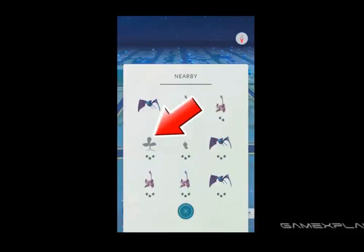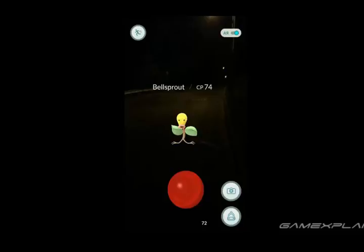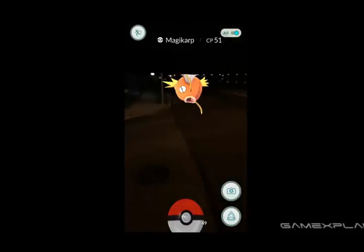Once the Pokemon's footprints drop from three down to two or one, it should be easier to repeat this process to further narrow it down until it appears on the map. Then bam, we've just snagged ourselves a Bellsprout. And if you have some friends who want to get in on the hunt, it'll be even easier since that one Pokemon will appear for everyone. This makes it possible to split up and work together to comb an area for rare Pokemon, and don't worry — everyone can capture the same Pokemon.